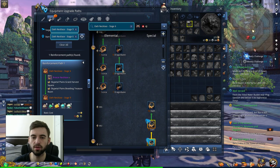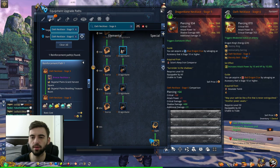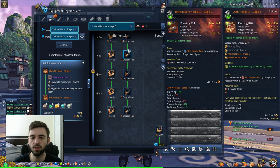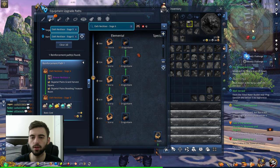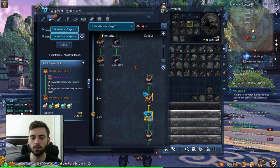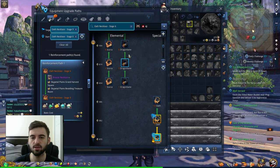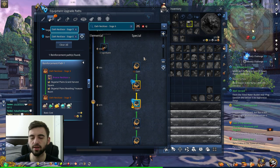As far as the Vortex Temple accessories go, not knowing the exact effects and breakpoints yet, from what I've seen from clanmates, generally it seems like getting it past stage 3 is where you start getting more damage than from your Oath Necklace. So your Oath Necklace is quite a strong necklace as far as legendary accessories go.